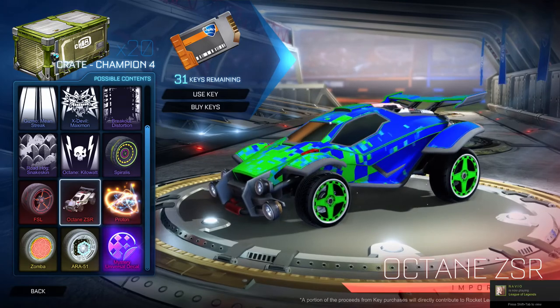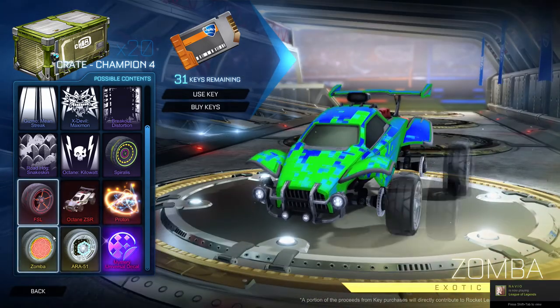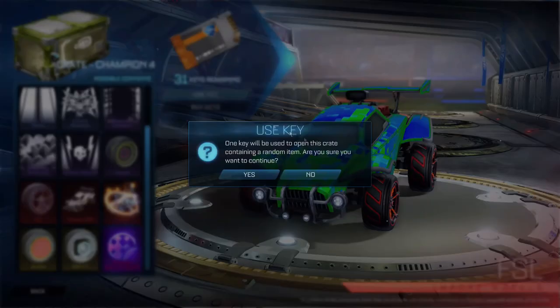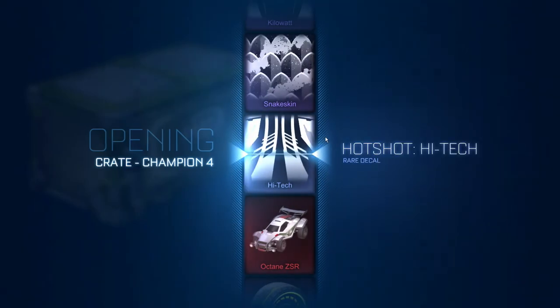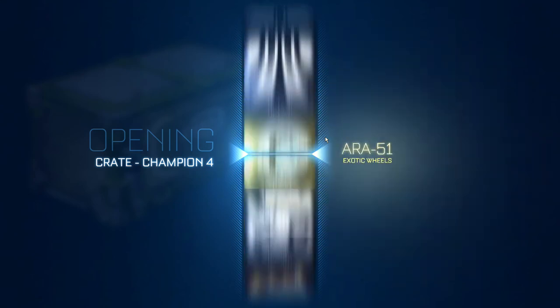I want to get Proton because I think it looks sweet, and then the Octane ZSR — it's not horrible, though I think it doesn't work well with some skins. FSLs are awesome. Zombas are what I was talking about earlier — I couldn't think of their name because I'm new to this crate. The white Zombas look amazing; if we get those, that would be insane.